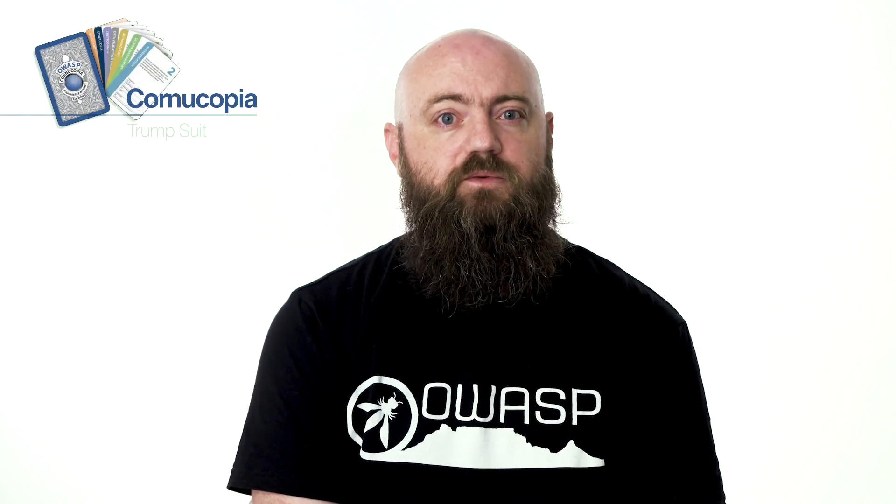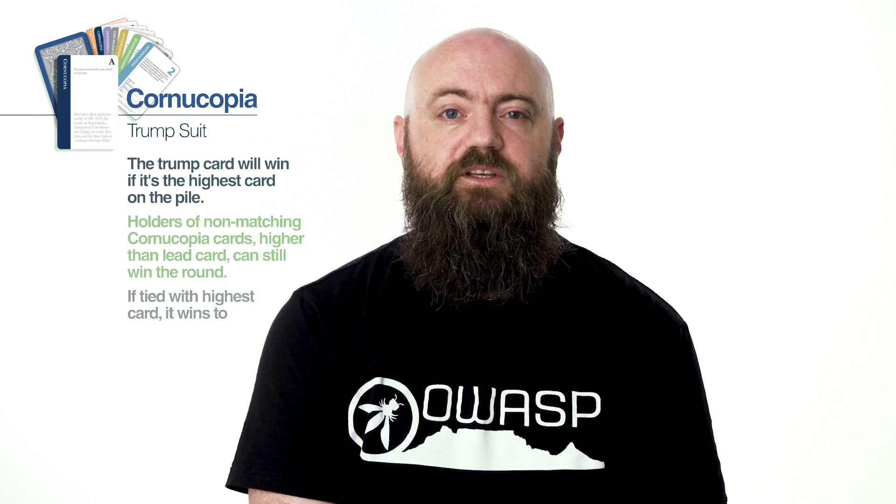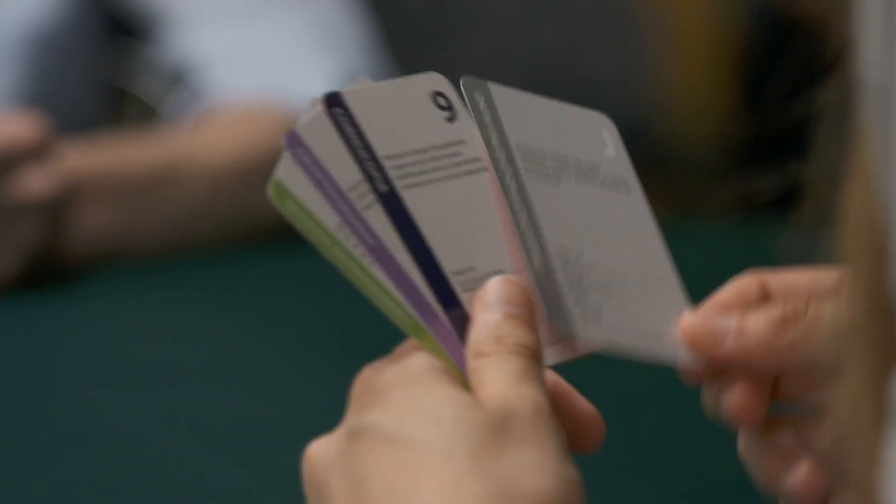The Cornucopia suit can also be a trump suit, so if needed, it trumps the other suits. We play the cards and run a number of scenarios to discover whether there are any problems or flaws within the applications we build. To score points, you have to select a card and argue that the attack on that card is potentially possible in the application being discussed. Your teammates will try to defend against that attack, but if there are any to-do items to take away from the card, the point is awarded. To win a round, you have to successfully win a point for the highest card played in the leading suit. To win the game, you have to score the most points.